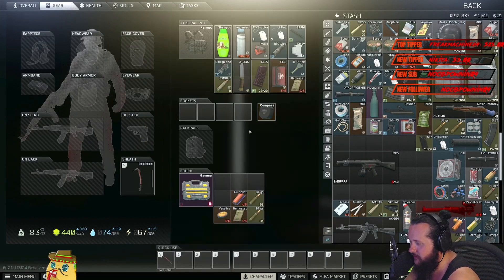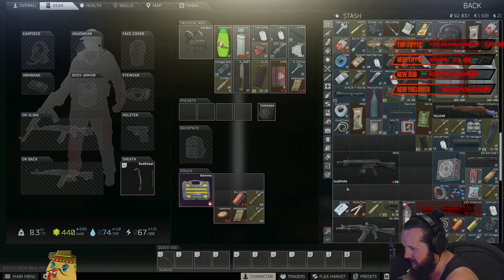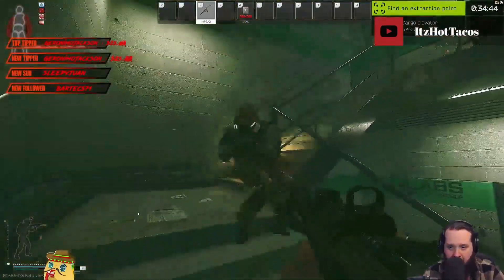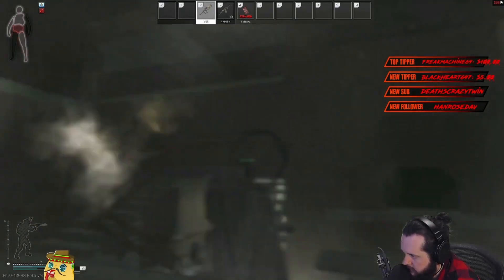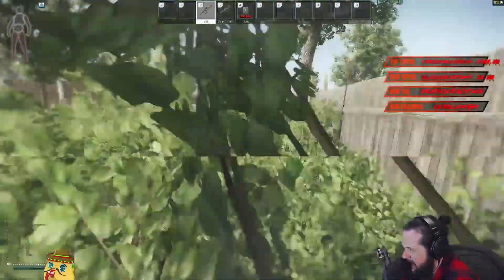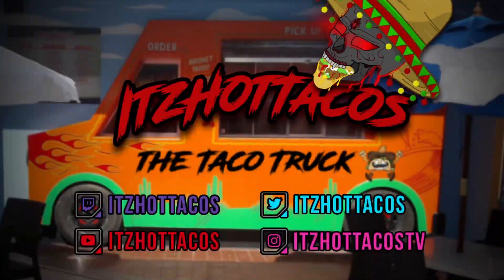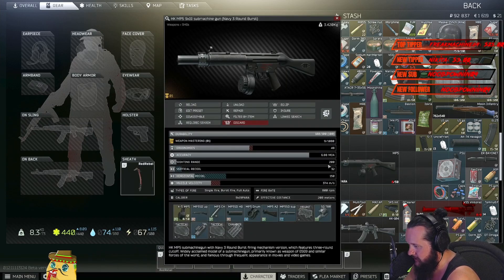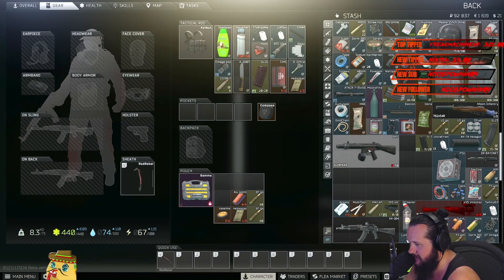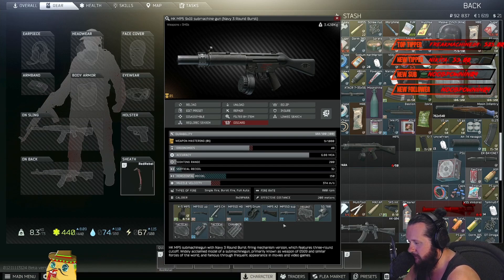What's up YouTube, today we're doing Gunsmith Part 3. We gotta hand over a silent MP5. The things you need is obviously an MP5, which you can buy from Peacekeeper. If you do buy it from him you're not gonna get the suppressed version — we need the suppressed version.